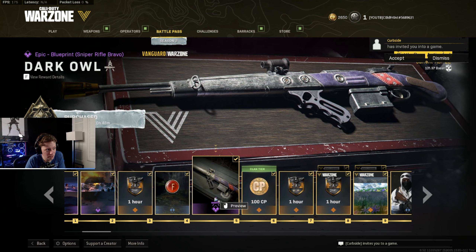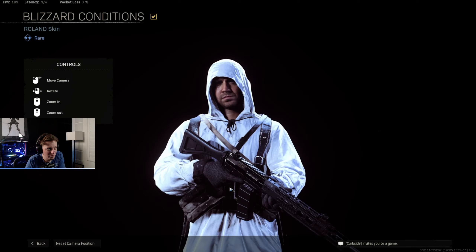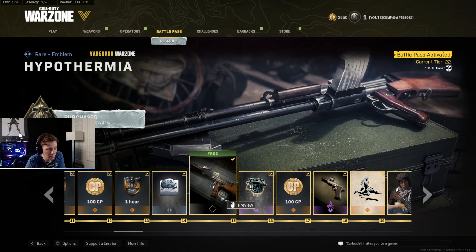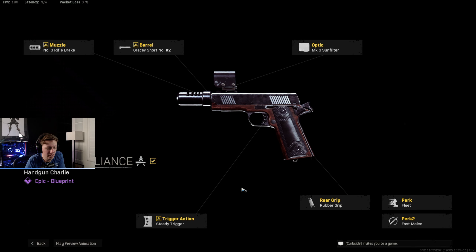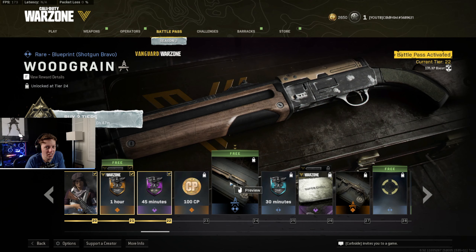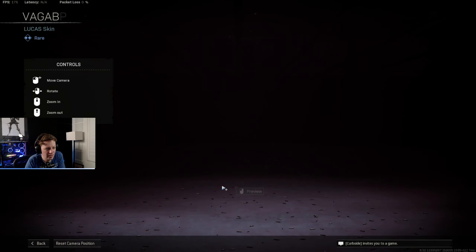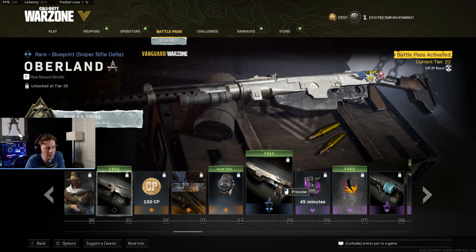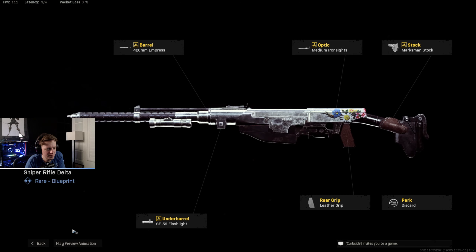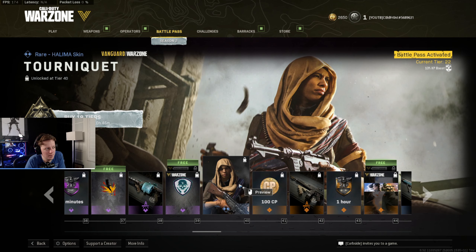Key points worth noting: there's a blueprint for Sniper Rifle Bravo called Dark Owl, a Roland skin called Blizzard Conditions, a new assault rifle called Hypothermia — it's the KGM 40, a pistol at level 18 called Bloody Brilliance, a new skin for Beatrice, a new Shotgun Bravo blueprint called Wood Grain, a new SMG blueprint at tier 27 for Submachine Gun Delta called Restrainer, a Lucas skin called Vagabond, and a new base weapon at level 31 called Whitley — Light Machine Gun Echo. At level 35 you get Oberland, Sniper Rifle Delta, and at level 38 you get LMG Alpha called Icebergen.